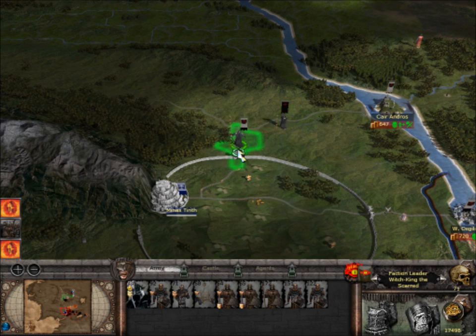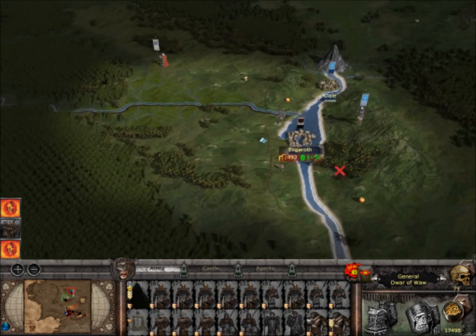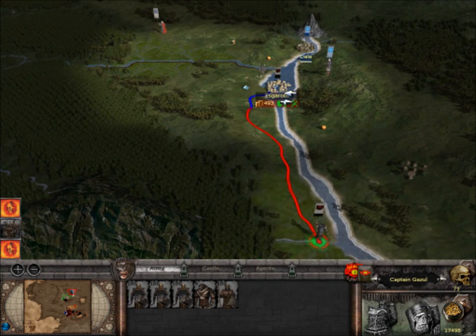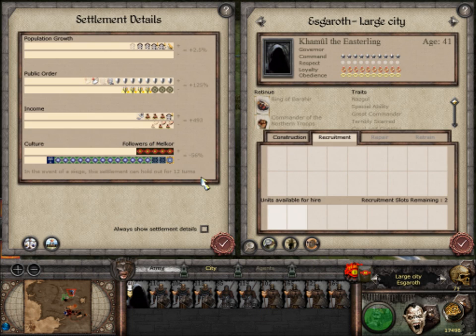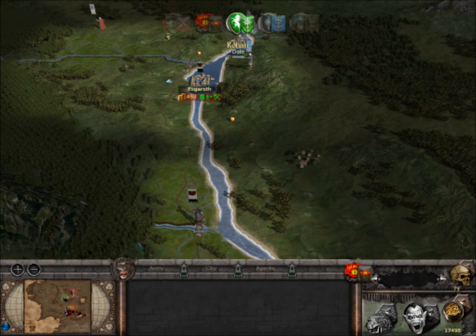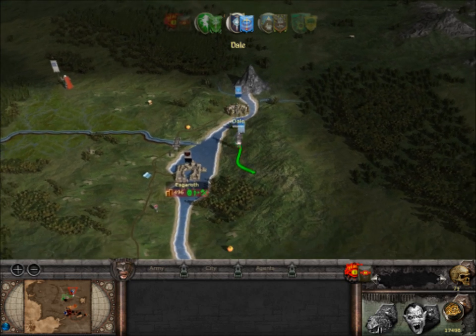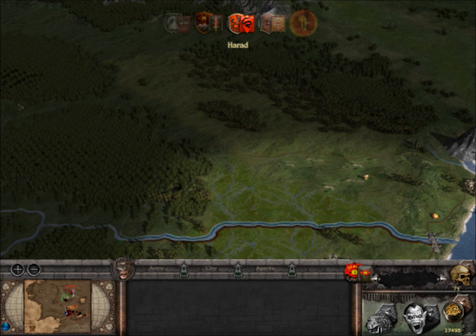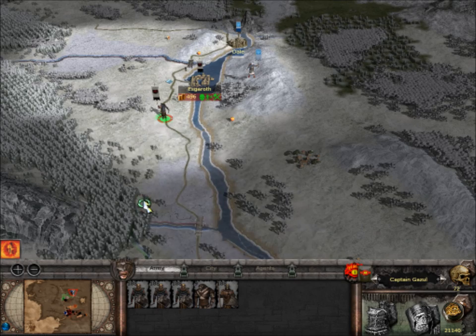We've destroyed the enemy. Let's look up here, see what's going on. Let's end the turn. I really want to see if I can get that One Ring. They're going to come ambush me though. I can give them that place — it's no good to me, that I'm currently occupying.